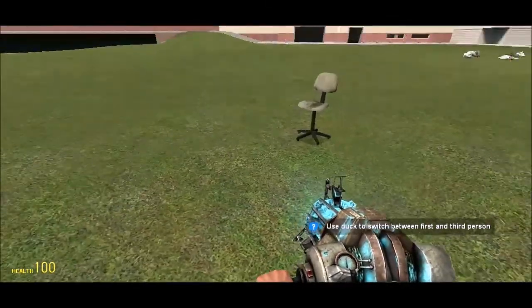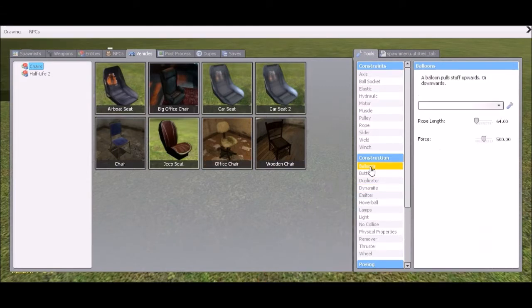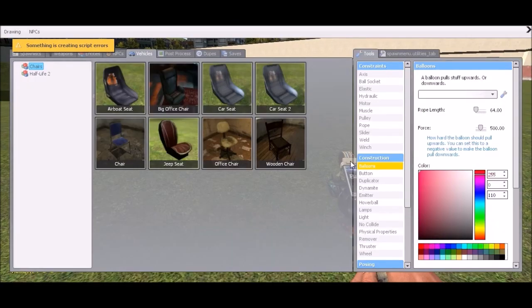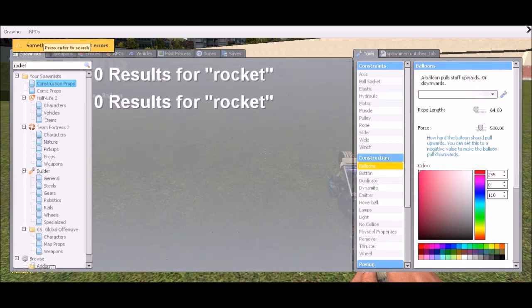I am gonna get balloons. Sign of balloons — something created. Can I get like balloons, please? I don't know what to do. There we go. Can I put like balloons on here? No, I guess I can't put balloons. But I think I can put rockets. I'm gonna look up rockets. Rocket. No results — okay.